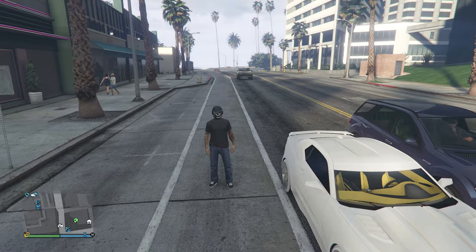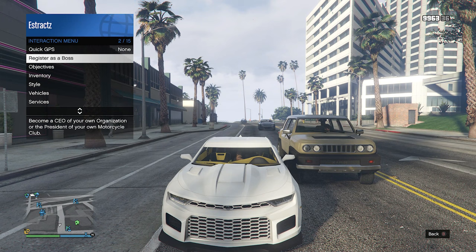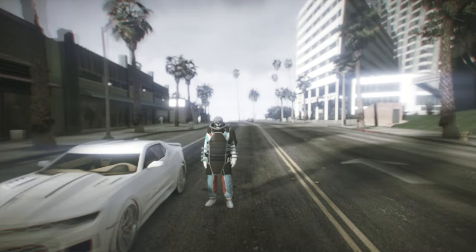When you're back in a public or invite-only session, you should see you're wearing the juggernaut outfit briefly before it comes off, leaving you in your saved outfit. Now find a car — personal vehicle or civilian car — get inside, pull up your interaction menu and register as a boss, either CEO or MC. Then pull up your interaction menu again, click on secure serve CEO or motorcycle club, click management, click style, and on CEO style or MC style scroll one time to the left then one time to the right back to none. Hop out of the car and the racing suit should merge with the juggernaut outfit.